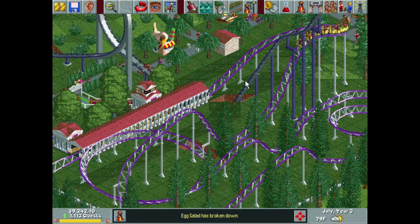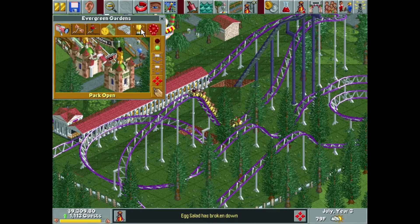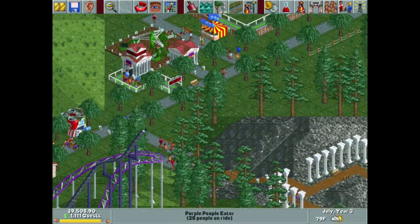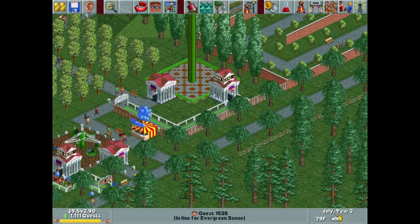We're doing well enough. We have a good amount of money, we have already met our objective and then some — which, as a reminder, is 1,000 guests and a 600 park rating by the end of year four. We still have a year and a half to accomplish that and we've already met that goal, so I am not worried about that.